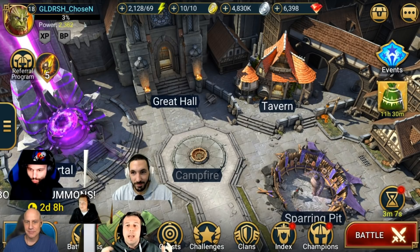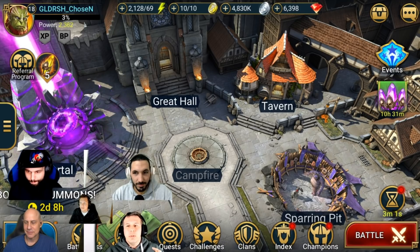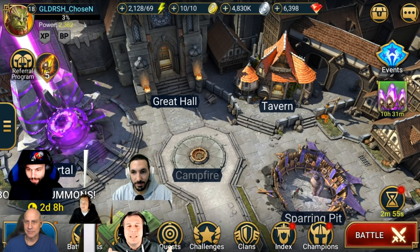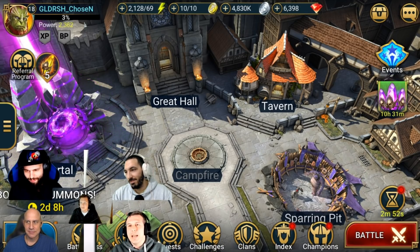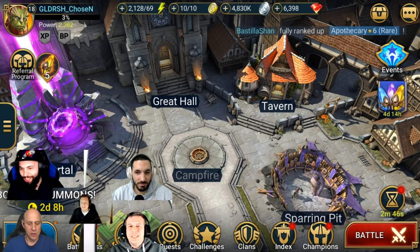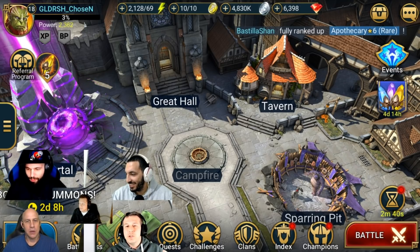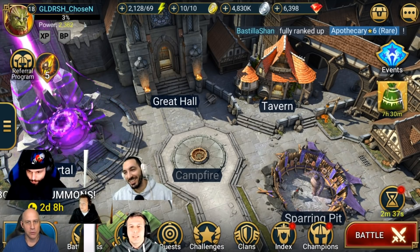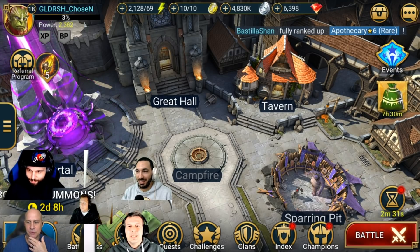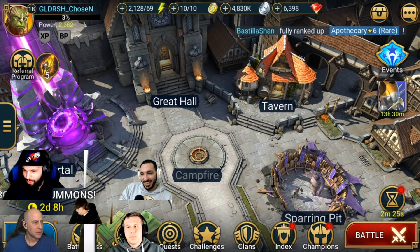The only additional restriction is no fusions - if a crazy fusion comes up in the next couple of weeks, they're not participating. The competition runs until the first person reaches Gold 4; whoever gets there first wins. There's some discussion about whether it'll be a quick competition or if it'll take a couple of weeks, with the group debating whether they should have a time-based ranking fallback.